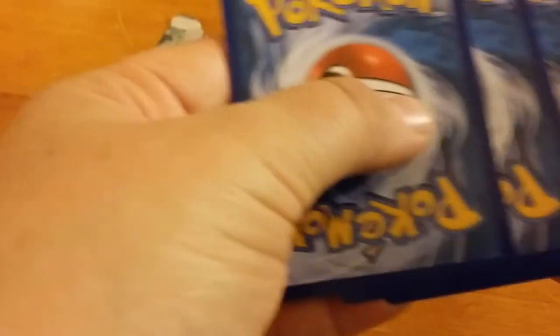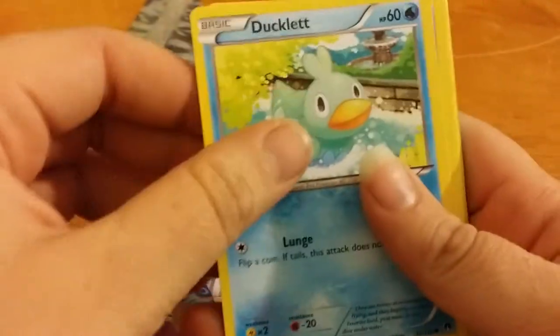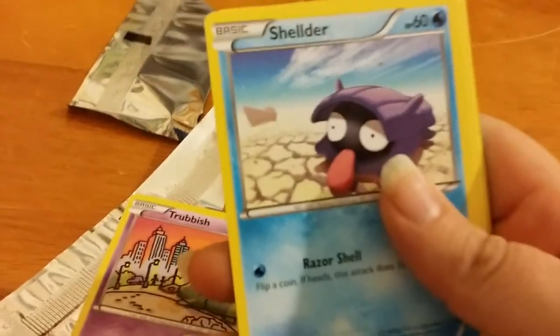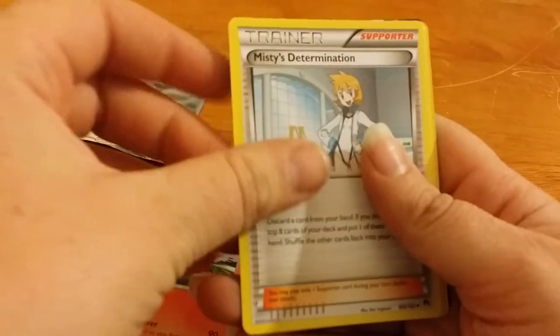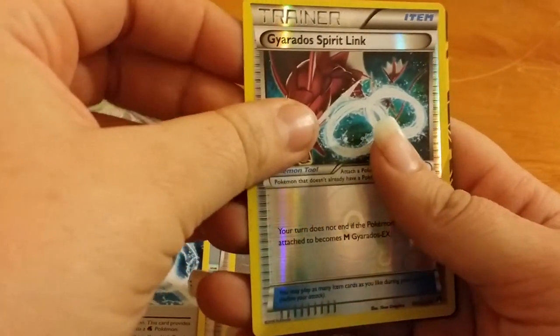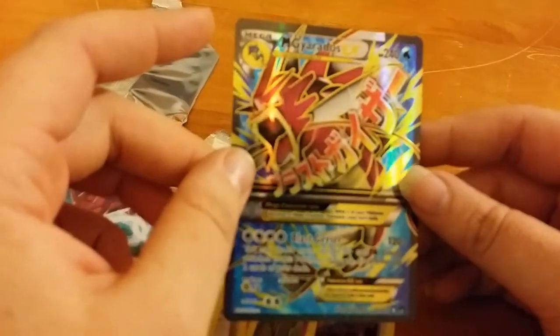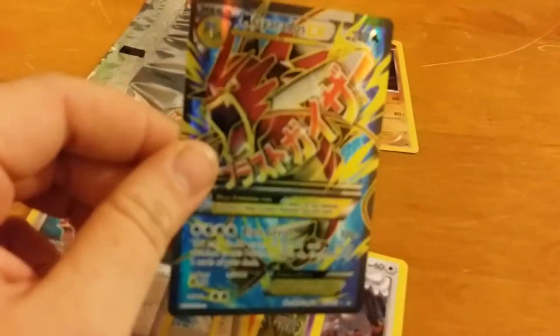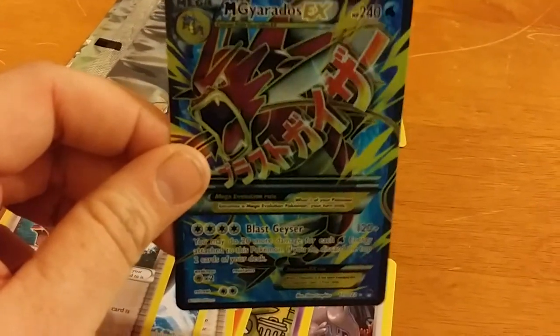So we got Glamal, Hone Edge, Ducklet, Trubis, Sheldr, Arcanine, Misty's Determination, Splash Energy — do a Splash Attack — Hollow Gyarados Spirit Link. Full Art Mega Gyarados! That is awesome. Because yesterday I actually pulled the regular art version of this, and now I have the full art. So that right there is a pretty awesome pack.